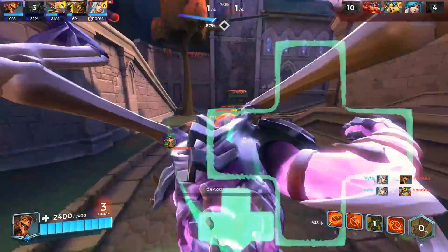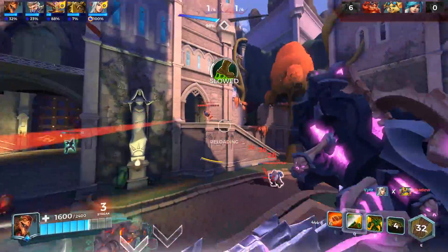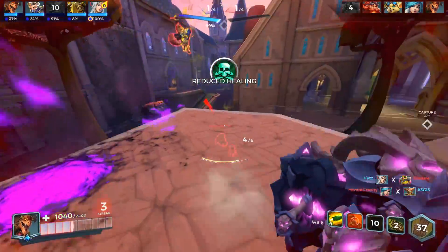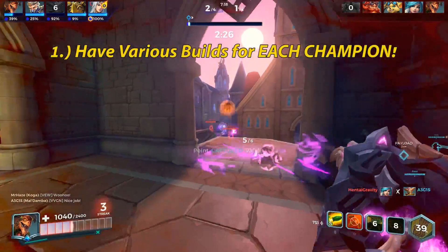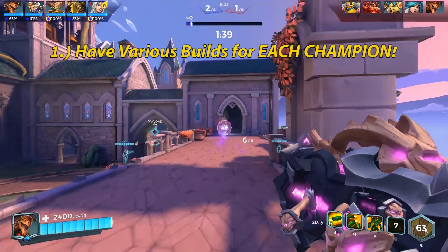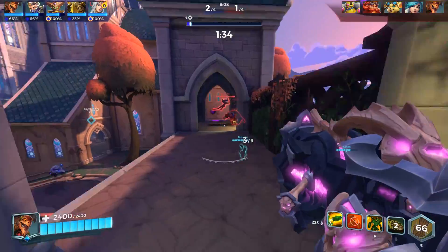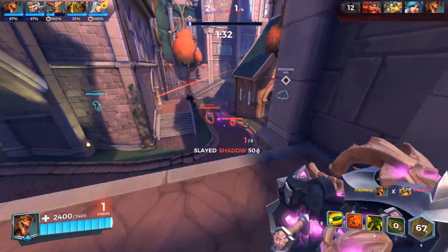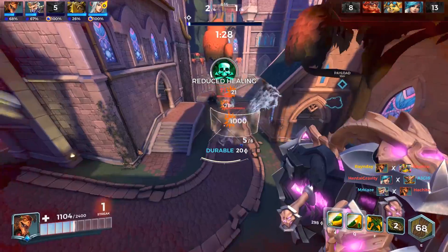The main tenet, if you all haven't realized already, is: do not have one build for every champion. This is not a drill, ladies and gentlemen. You should not have one build for Mega Potion and Catalyst Pip — they should be different. A lot of people make that mistake. They say here are the coolest cards and let's just go play Pip. But that lessens your performance and lessens your opportunities to succeed in Paladins. One of the biggest things about making good decks is making multiple decks.